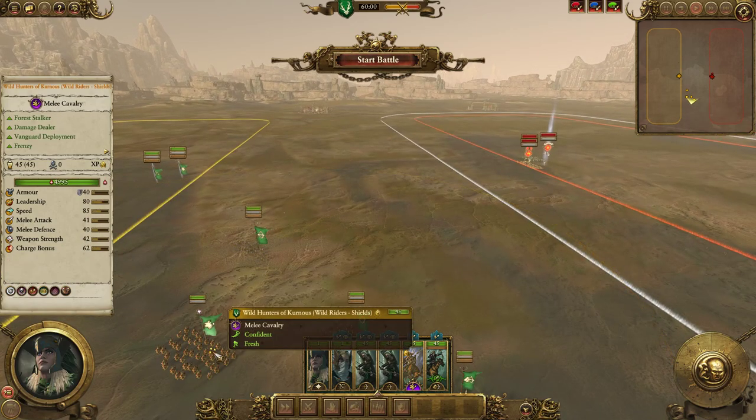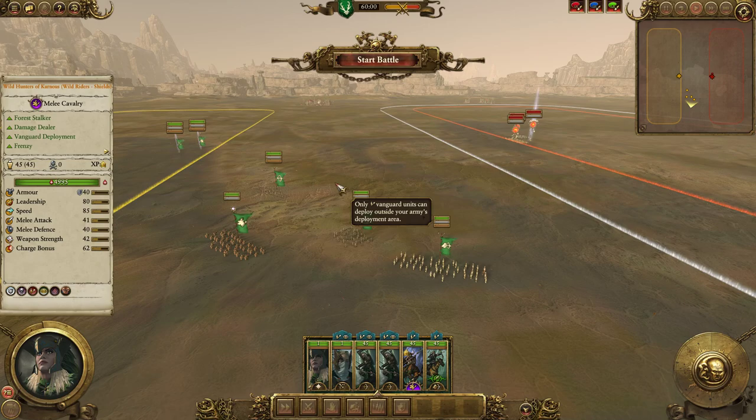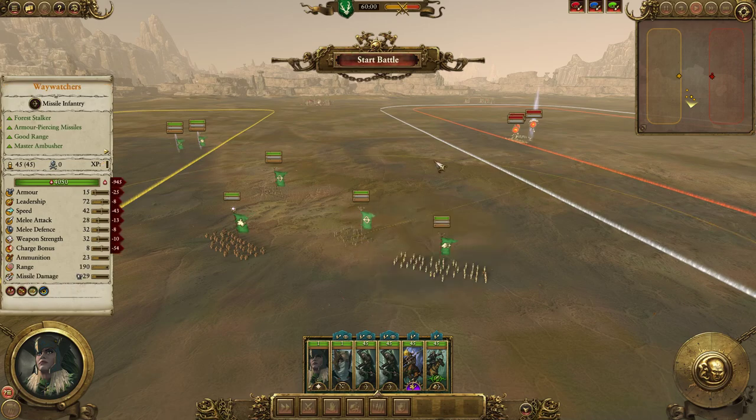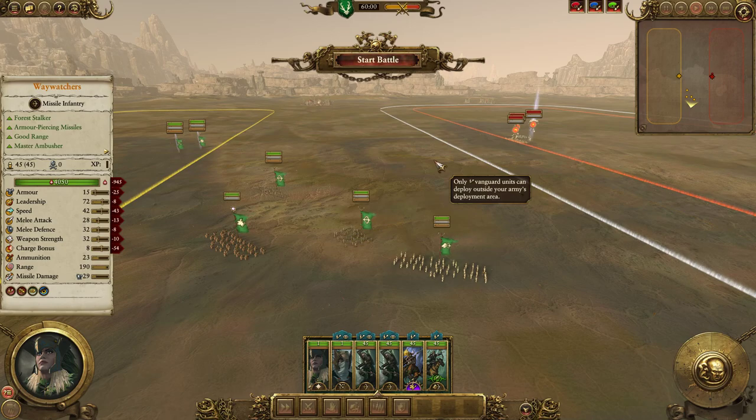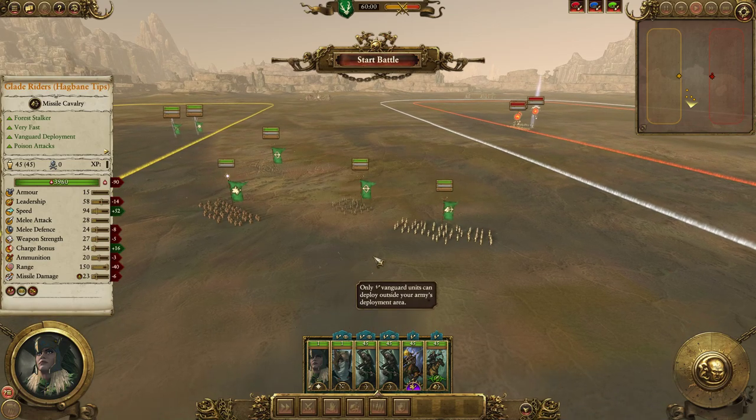In the case of Wood Elves, Wild Hunters or Wild Riders in general are a good support tool. Other great support tools include Dryads, who can just soak up a charge and body block. Dryads are a good choice because they can Vanguard alongside your skirmishers. Also the Regiment of Renown Wildwood Rangers can be deployed in Vanguard with your troops. For example, Glade Riders with Hagbane Tips or Sisters of the Thorn alongside your Waywatchers can slow down enemy Heavy Cav, making them much slower — losing 24 speed makes catching Waywatchers really difficult.